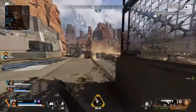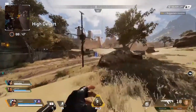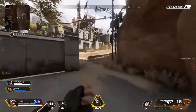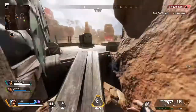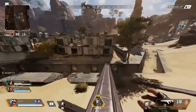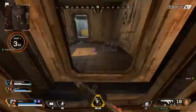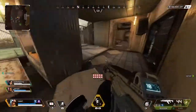Moving on to tip number two, which is gunfights. Gunfights tie directly into your sensitivity settings. Make sure you hit all of your shots — it's difficult because people in this game strafe a lot, which gets annoying. You have to hit your shots consistently because if you don't, you're not going to win that gunfight. That's where low ADS speed comes into play — it helps you track and hit enemies more easily. Try to aim at the chest or the head, as that deals the highest damage and is the best way to win gunfights more frequently.